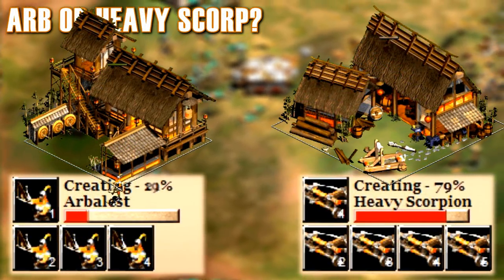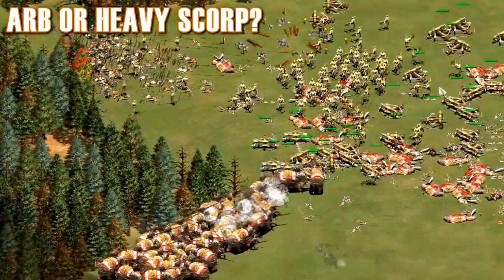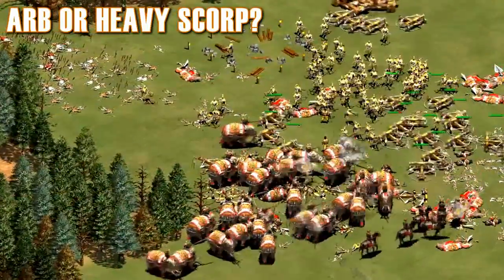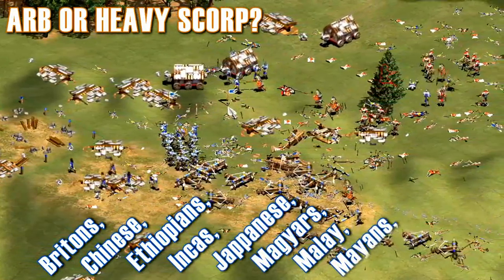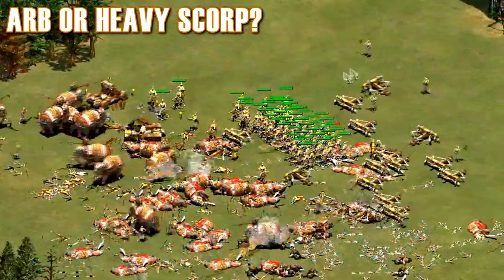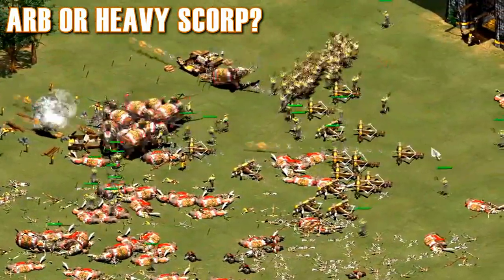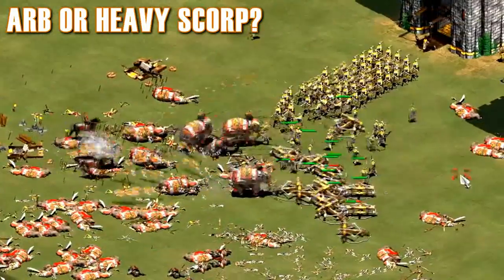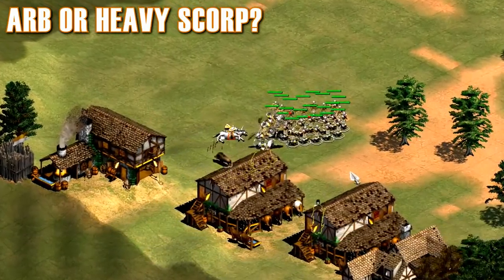Heavy Scorpions move slower, create slower, are far more expensive, and are a lot less mobile than Arbalests. However, they destroy large armies far quicker, are far more pop-efficient, and can deal with elephants and rams far better. Most Civs don't have both units, but for the Britons, Chinese, Ethiopians, Incas, Japanese, Magyars, Malay, Mayans, and Vikings, it's dependent on if you want to get more units out sooner or not. Keep in mind that they still work together fairly well, because the Scorpions can clear out large portions of the army, but the Arbalests can pick off the dangerous stragglers that might wreak havoc on your Scorpions. For Deathmatch, Heavy Scorpions are the better unit, but in Random Map, mobility is far more important.